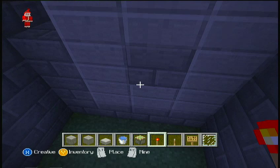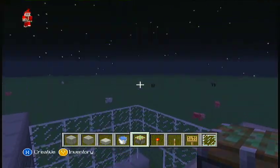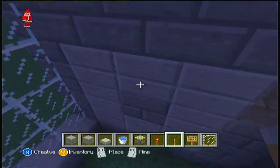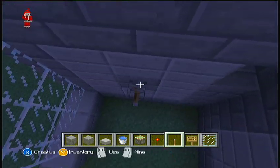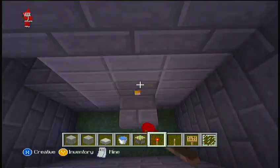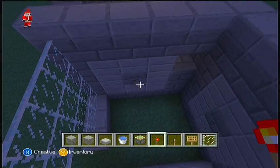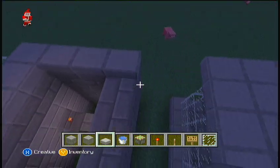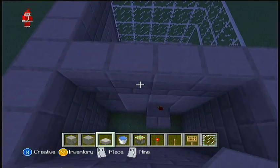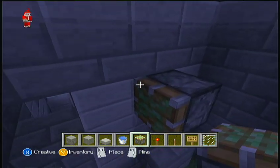Let's do the redstone. Do that — you want to put on top, and you want to put a piston. It's still off. You just want to test if this works. When you flick that down, the piston extends.